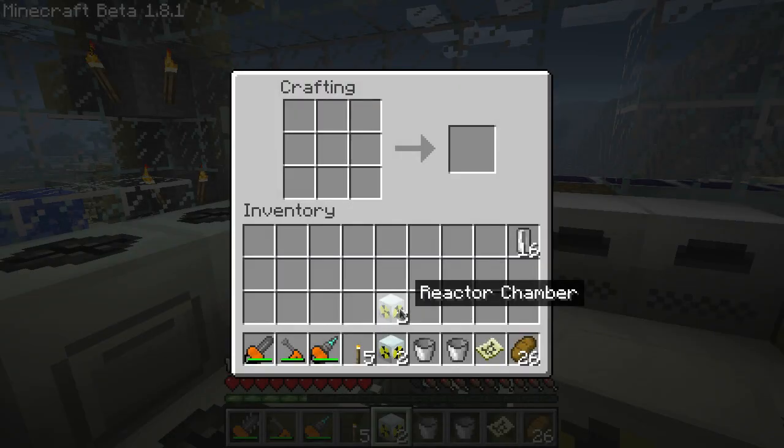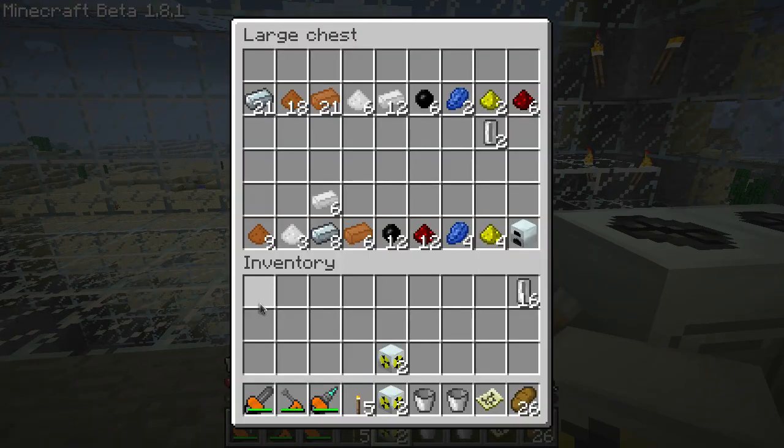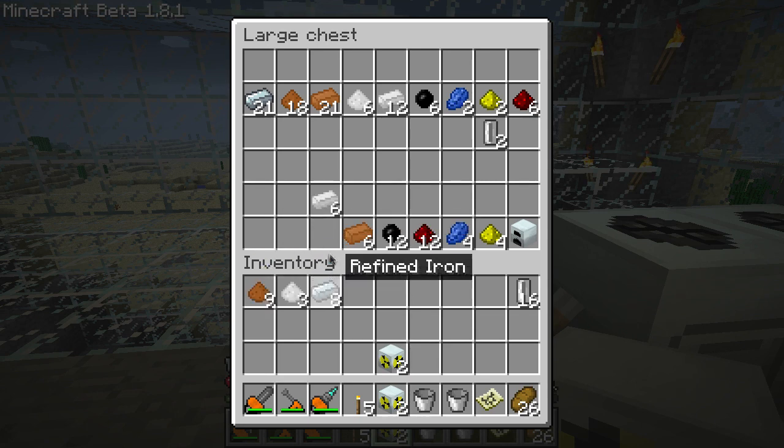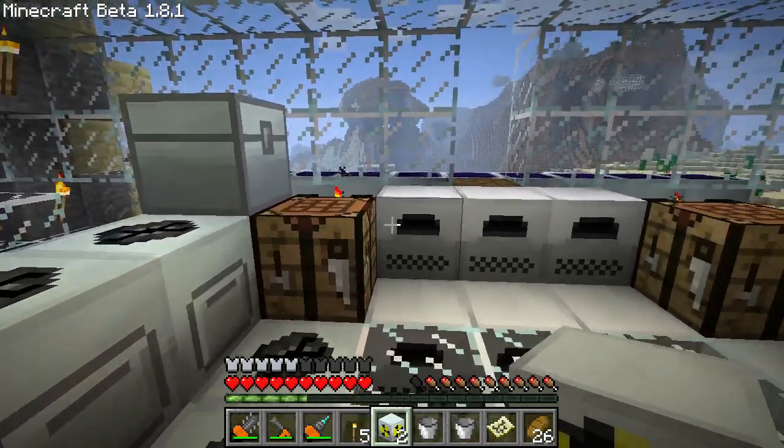To make a nuclear reactor, you're going to need 2 reactor chambers, so you'll have to repeat that whole process again. Now, to make the nuclear reactor, you'll combine your 2 reactor chambers with 4 advanced alloy, 2 advanced circuits, and a generator. For those additional components you'll need: 9 copper dust, 3 tin dust, 8 refined iron, 6 tin, 6 copper, 12 rubber, 12 redstone, 4 lapis, 4 glowstone, and a generator.